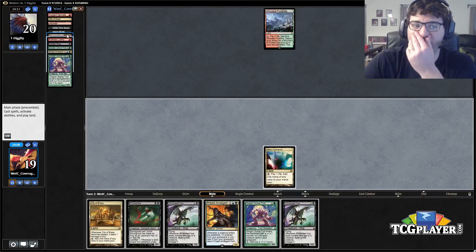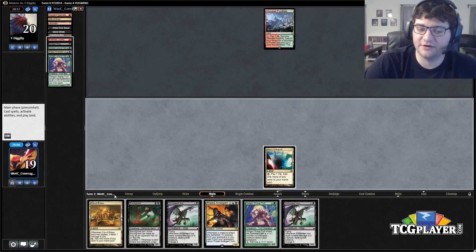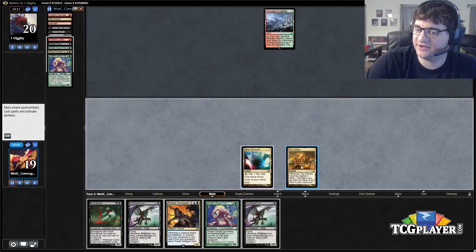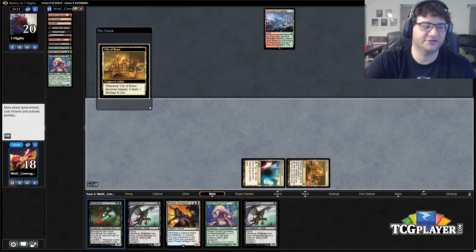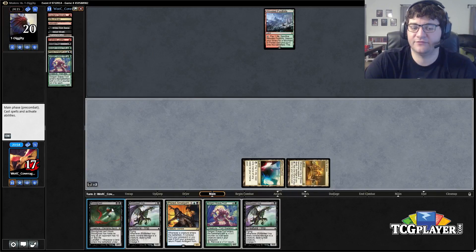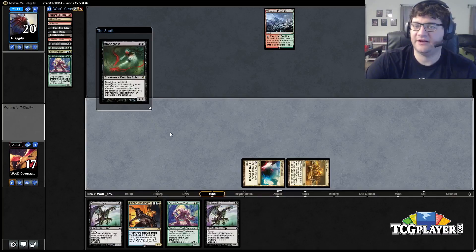We replace our draw step with the Stinkweed Imp dredge trigger, and now all of a sudden we have all these in our graveyard including a Faithless Looting — although we're not going to have three mana to make that work. So I think what we'll do is just go ahead and cast the Blood Ghast. This is a pretty slow hand, but it begins.